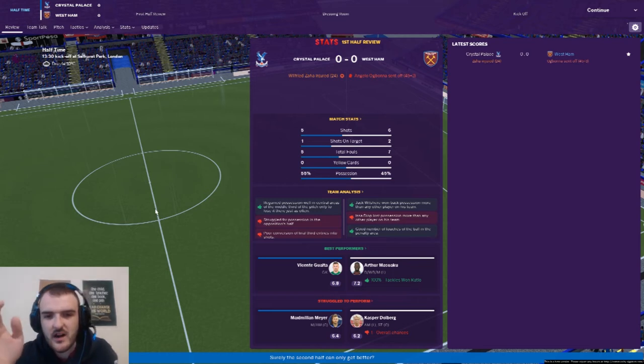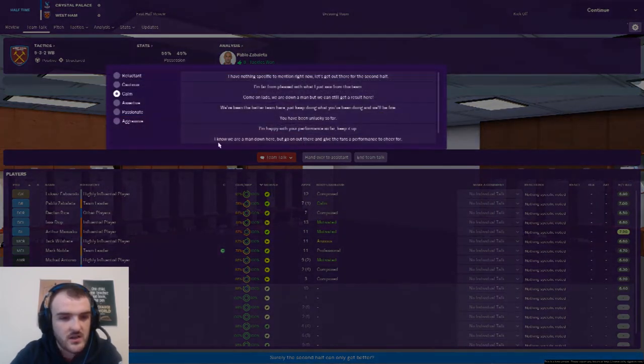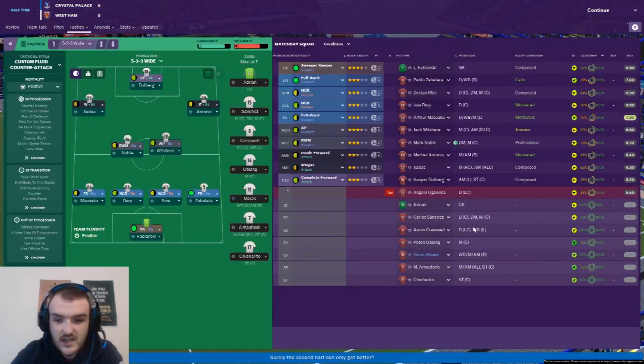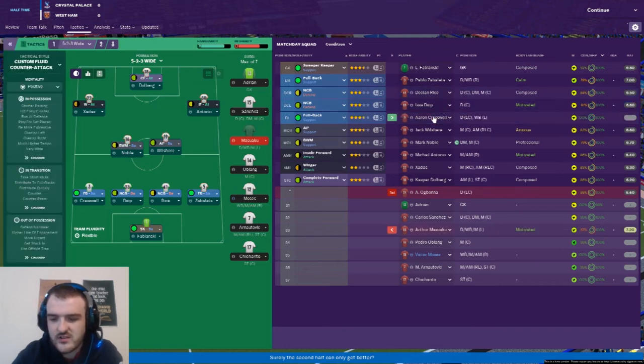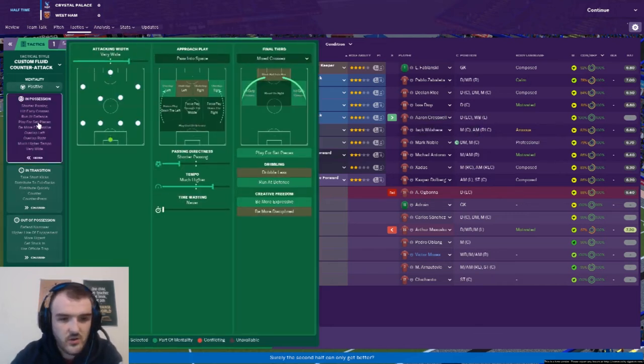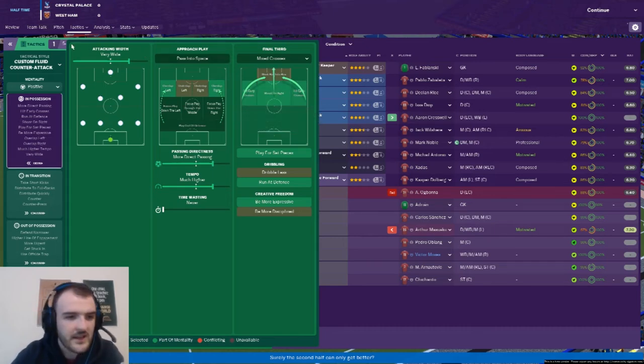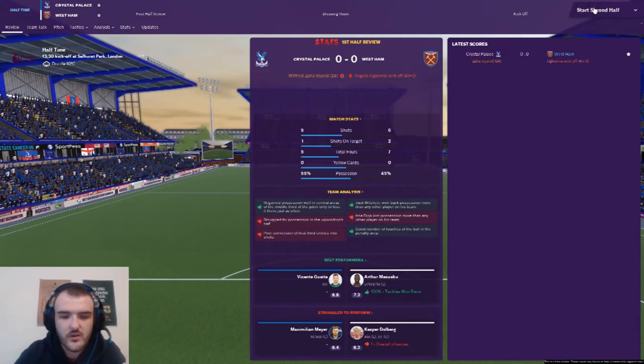Half-time and it's 0-0. Zaha went off injured, Ogbonna's been sent off. We've had six shots to their five, two on target to their one. For the team talk I'm going 'far from pleased' — see if that fires them up. Masuaku is looking quite knackered so I'm taking him off for Aaron Cresswell, because if he's going to be doing the work of an extra man I don't want anyone too shattered on the pitch. Now we're a man down I'm going for more direct passing and just see if we can get anything out of this game.